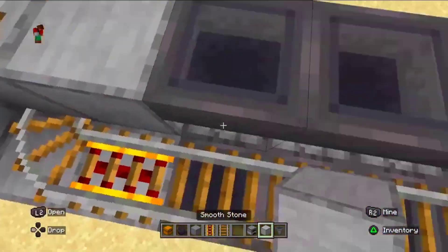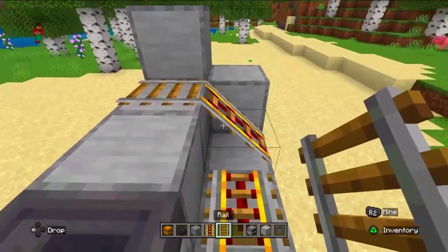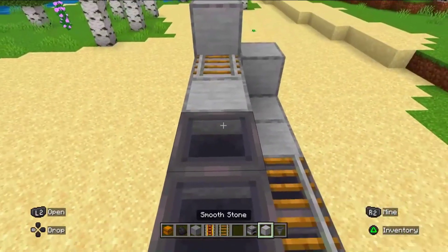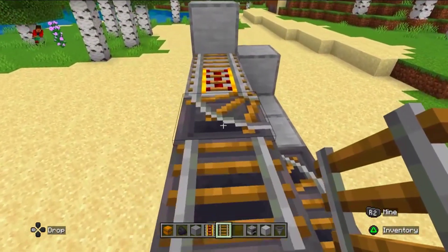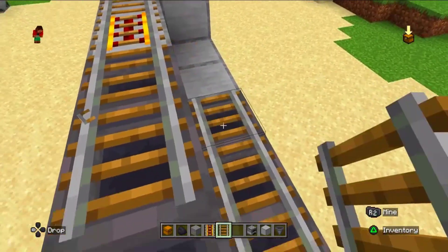The hopper will transfer the coal to the furnace so the furnace can smelt the specific item that you give it to smelt. This part is a little bit difficult but if you follow Diamond Gamers it will be very easy.